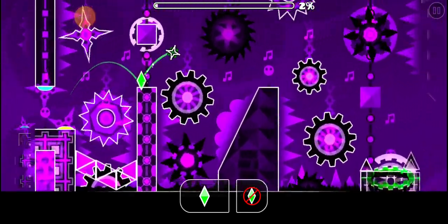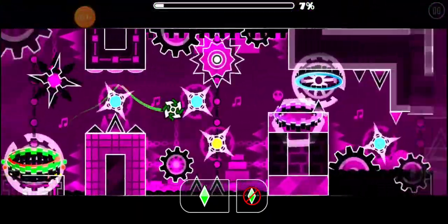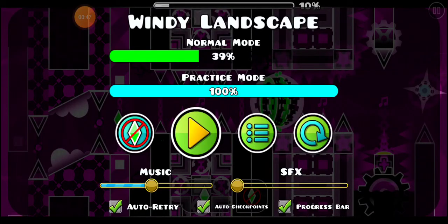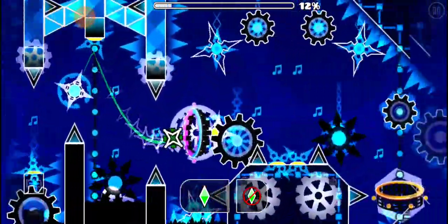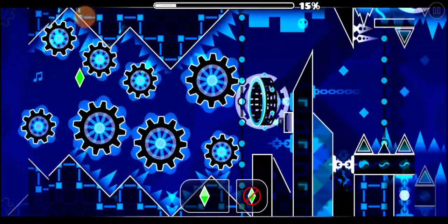The beginning of this level is kind of easy once you learn how to do it. This ball part is probably the hardest part of the beginning. What you do at this ship part is you can't go up too high — you have to kind of glide close to the bottom spikes and fall into the key portal, otherwise you won't make it. You don't go too high, kind of like that. This UFO is very simple; it's just simple timings.